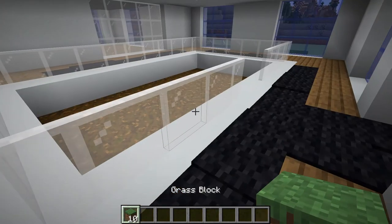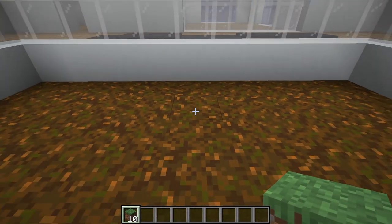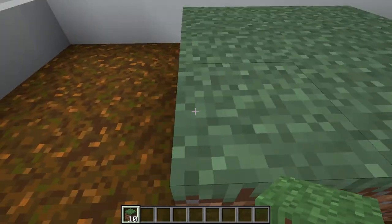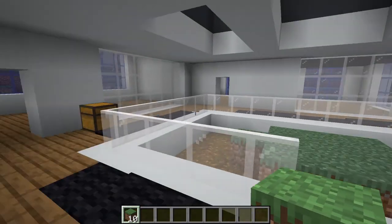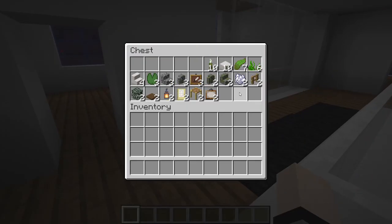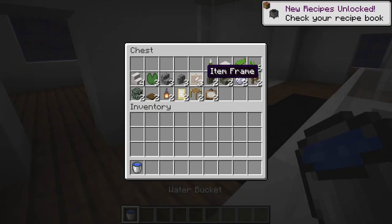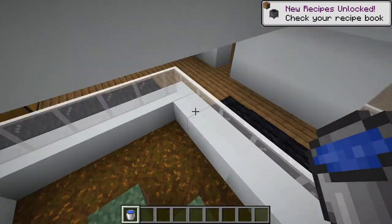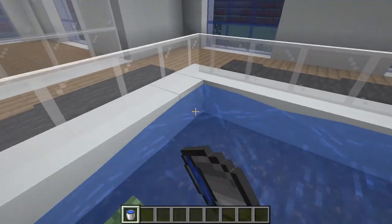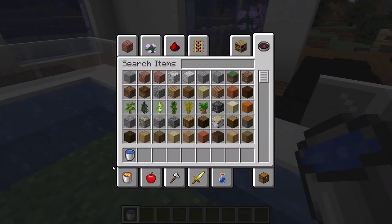From there we've got some grass blocks, so we're going to go ahead and build a little island where the actual tree will sit — a three by three little island with one extra block. Then we should go ahead and get some water first. We'll fill in this entire area with water buckets, and that's all the water done.